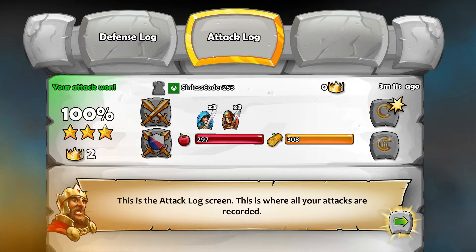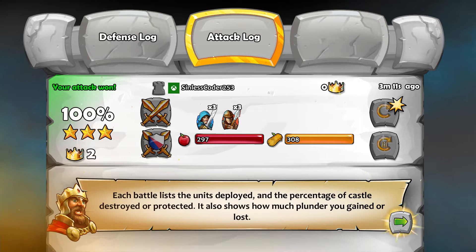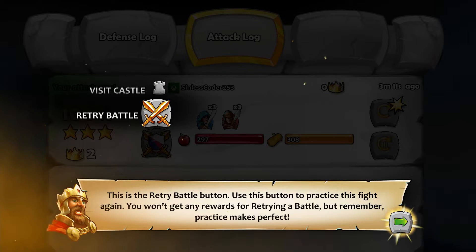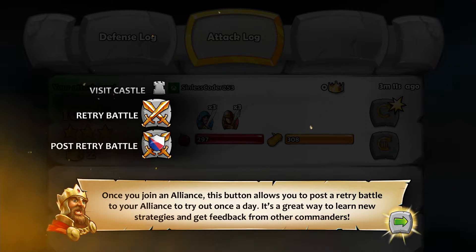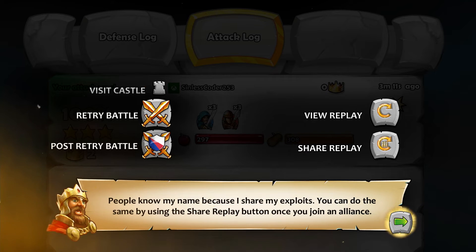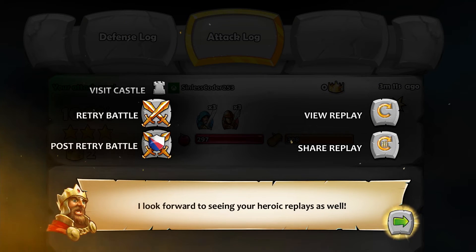This is the battle log screen where all our attacks are recorded. Each battle lists the units deployed and the percentage of castle destroyed or protected, plus how much plunder you gained or lost. There's a visit button to view enemy castles, a retry battle button to practice again without rewards, and an alliance button to post a retry battle for allies once a day — a great way to learn new strategies.